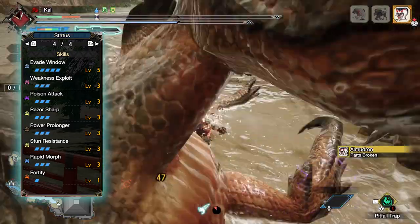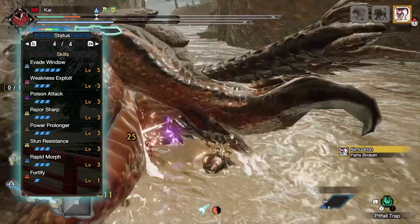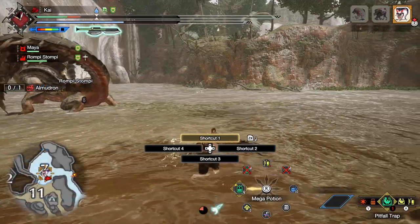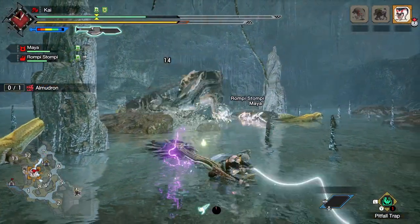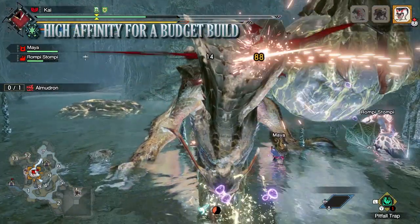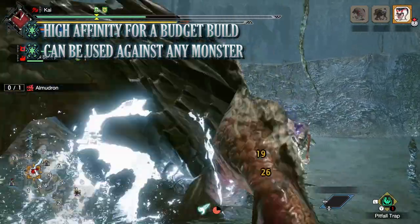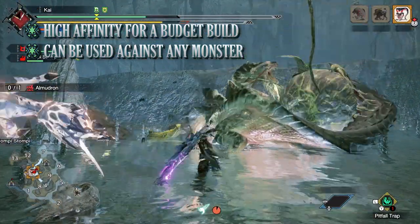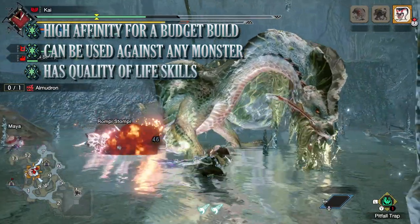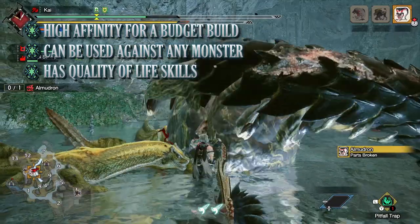For the skills, you have Evade Window at level 5, Weakness Exploit at level 3, Poison Attack at level 3 which increases poison build-up and increases the effectiveness of the poison phials, Razor Sharp at level 3 which prevents your weapon from losing sharpness 50% of the time — helping keep the white sharpness for longer — Power Prolonger level 3, Stun Resistance at level 3, Rapid Morph at level 3, and finally Fortify at level 1. Fortify is a buff that kicks in whenever our hunter faints — when we come back we gain 10% increased raw attack and 15% increased defence, and this buff can be applied twice during any one hunt.